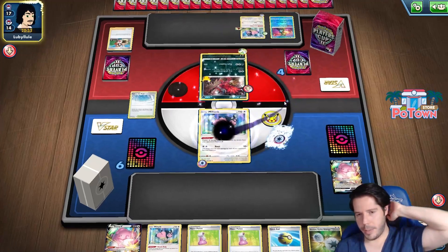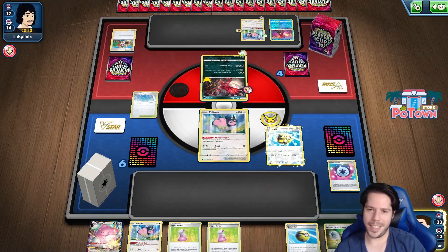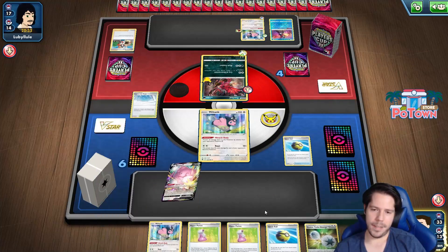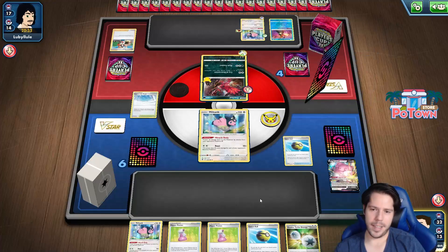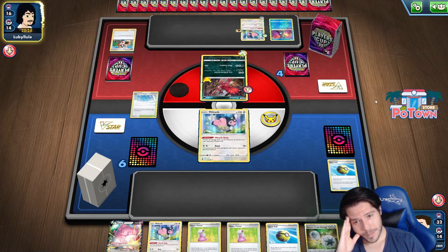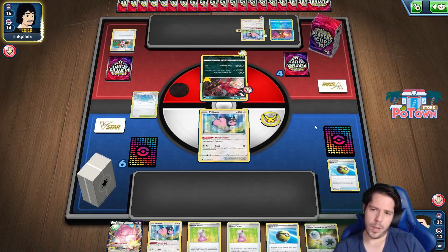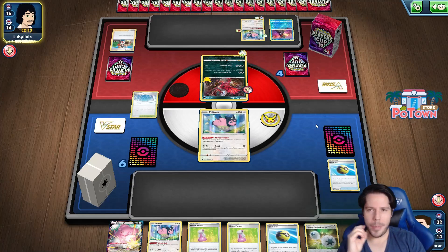That's not doing any damage, and the Miltank's only doing 30. I guess I'll pass. There's no point attaching. A Miltank will do 30 - it's a slow but steady thing. I guess I'm on mill deck now.